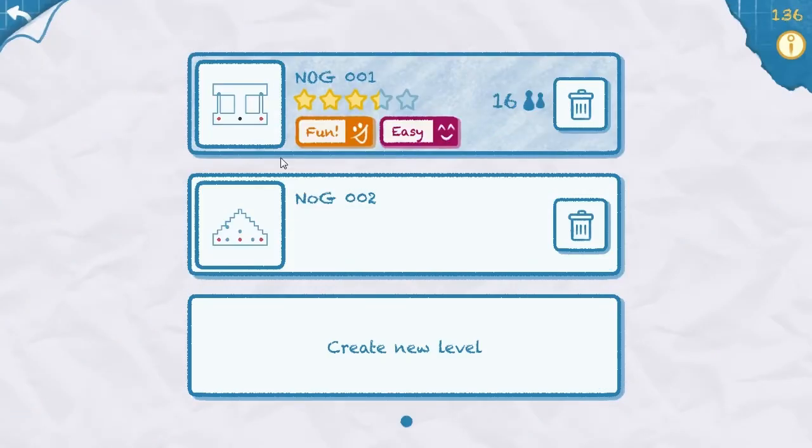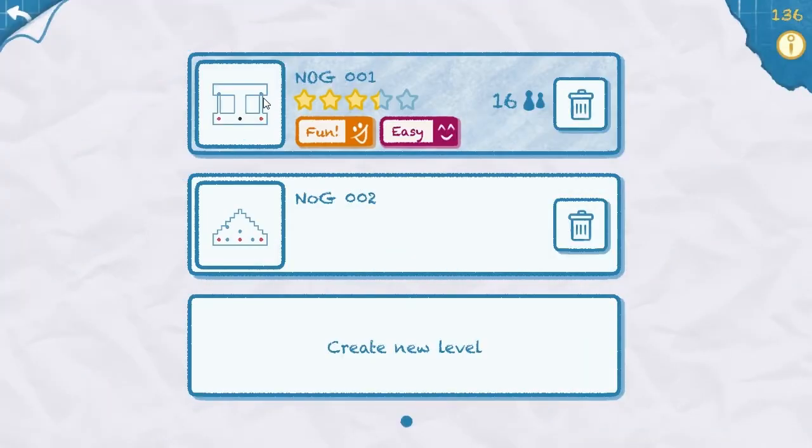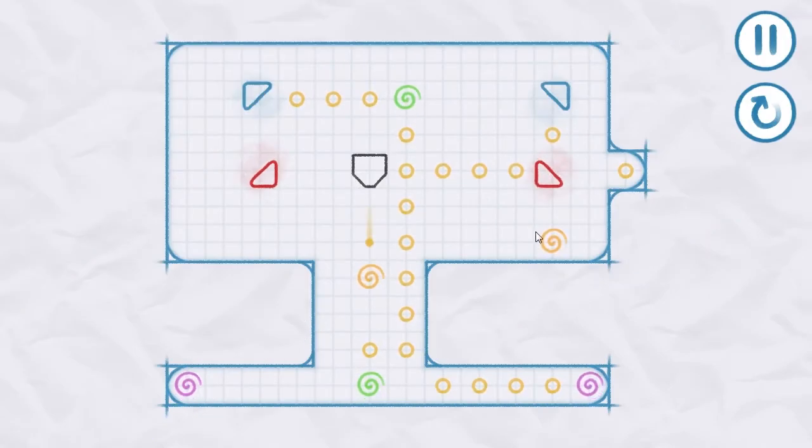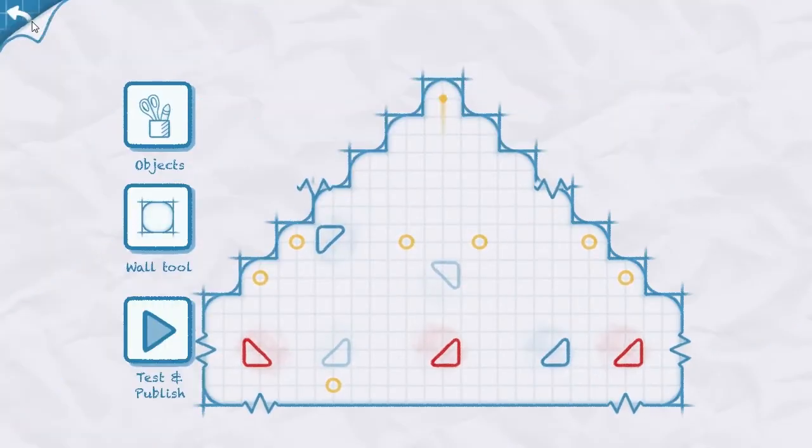Here we go. This level seems to have fixed itself now after this update, so we can now actually play. I don't remember this - was this our level? I don't remember there being quite so many. Yeah, that was not our level. I think there's another bug. Yay! Yay for bugs, because look, that's our design here. This is our design here. Yep, that one works. So that's all laid out correctly.